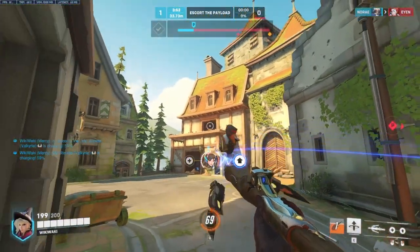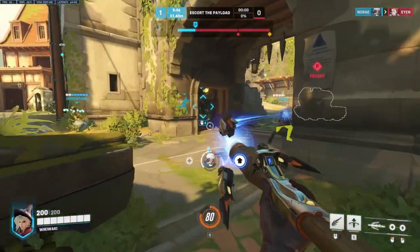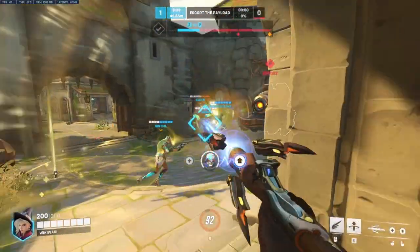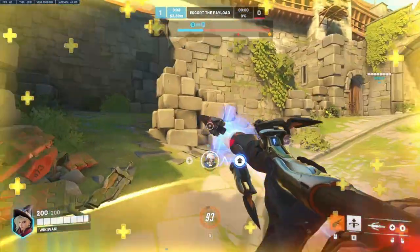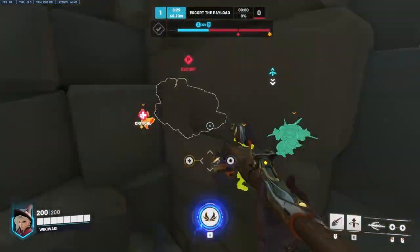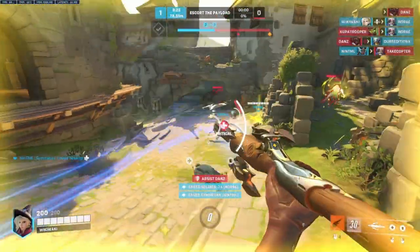Mercy has high burst mobility, which allows her to quickly rotate between teammates, giving her some of the best survivability in the game, bouncing back and forth between targets, making it incredibly hard for divers and flankers to take her out. Her low but sustained healing is also strong, as it doesn't require hitting multiple shots in a row and allows for easy target switching, but it can be overwhelmed. Her damage boost helps enable poke and dive characters, especially helping with high burst combos such as Roadhog's hook and Pharah's rockets, helping to secure key kills on weakened targets.